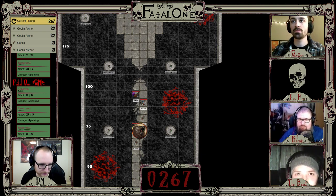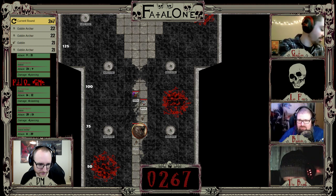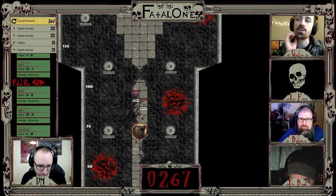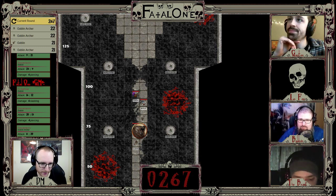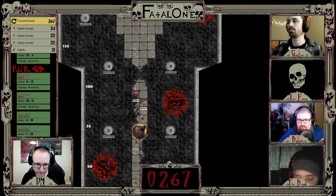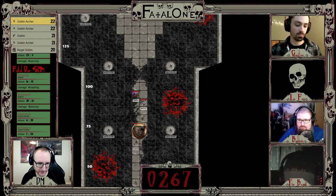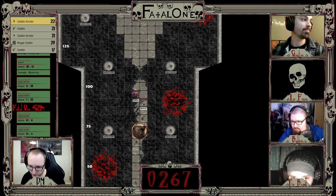All right, we'll start off the round with a goblin archer spawning on the bridge. It takes a shot at the bear for a seven — no good. Another goblin archer way at the far back fires at disadvantage against Gaston — an eight, miss. A goblin archer fires a non-disadvantage shot at Gaston with a 13 — nope. Swordsman does nothing. An archer shoots Beldwin with a 20 for four piercing. The regal goblin goes and does nothing. A new spawn crawls up — do you get an attack of opportunity? I do. 16 to hit — that'll hit! For 17 damage. Goodbye. Removed before it could do anything.